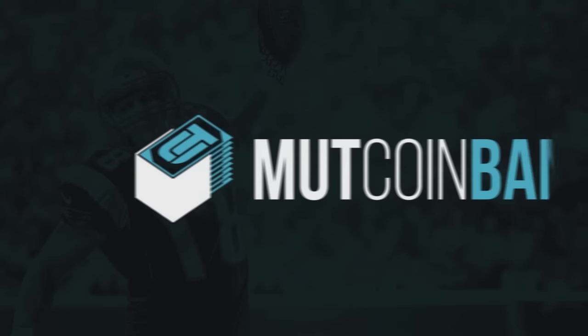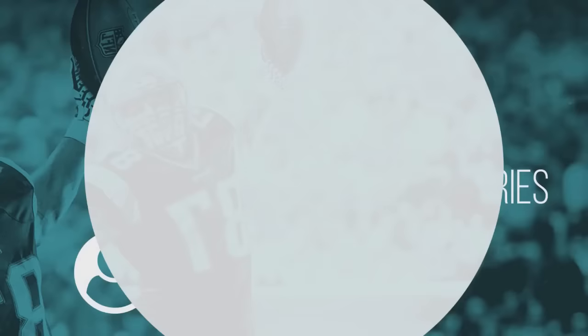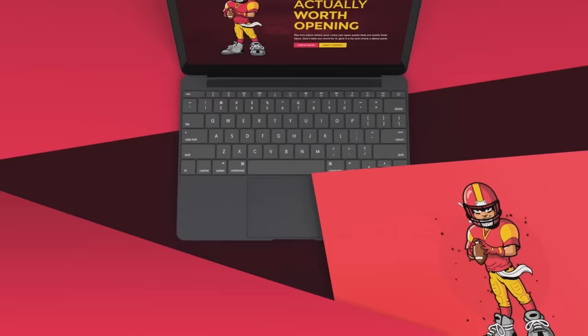If you're looking for cheap and instant Madden Ultimate Team coins, head over to MuttCoinBank.com and use discount code RBT for 10% off. And if you're looking for packs actually worth opening, check out MaddenMascot.com and use code RBT for 10% off.